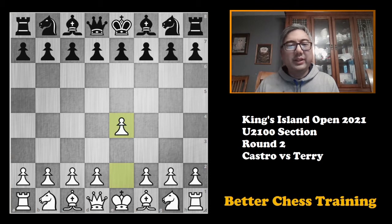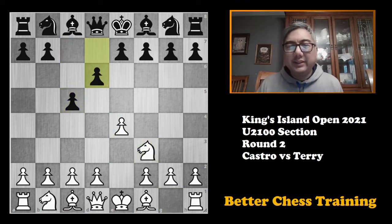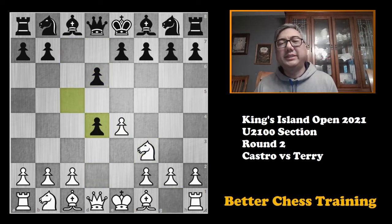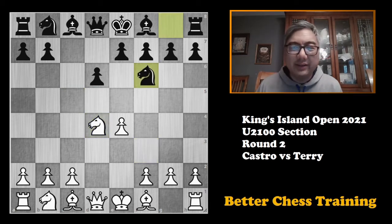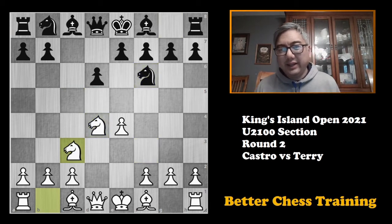Okay, started off here with e4 — I'm playing the white pieces. My opponent plays the Sicilian: c5, knight to f3, d6, d4, c takes d4, knight takes d4, knight to f6, knight to c3. And here we have the general open Sicilian. Obviously there are a lot of ways to go from here, which I've talked about before.